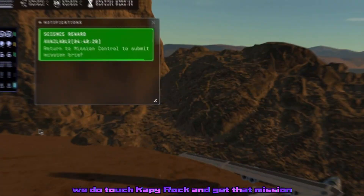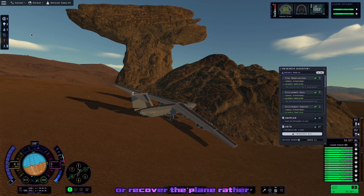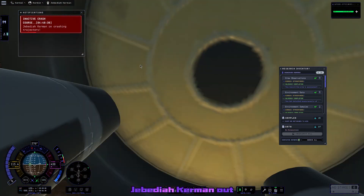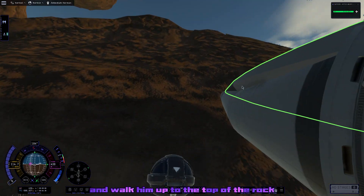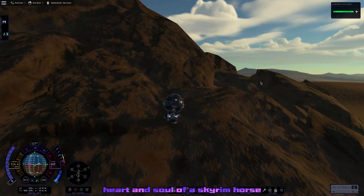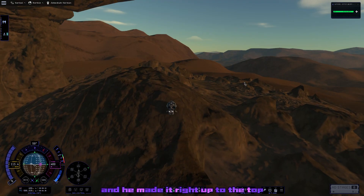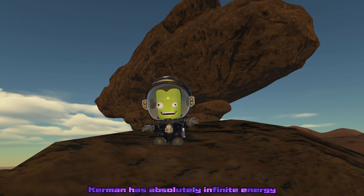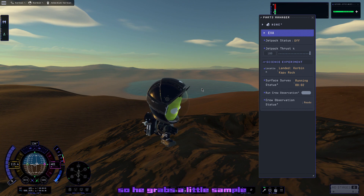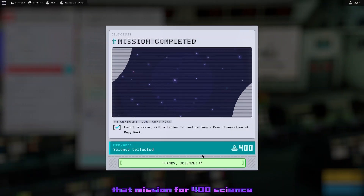After a while we do touch Capy Rock and get that mission. I could just recover the plane and collect all the science, but I decided to get the man, the myth, the legend — Jebediah Kerman — out and walk him up to the top of the rock. He does have very tiny legs, but Jebediah has the heart and soul of a Skyrim horse, so he can climb any mountain if you give him enough time. He made it right to the top — turns out Jebediah has absolutely infinite energy. He grabs a little sample, it wasn't worth that much science, but we cash in that mission for 400 science.